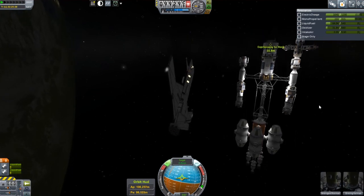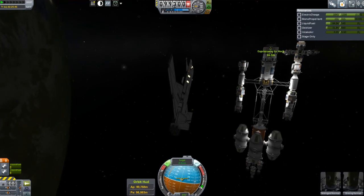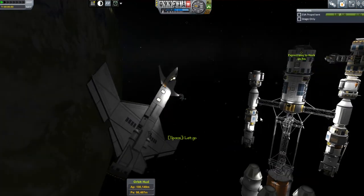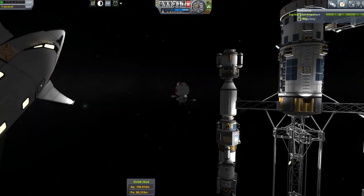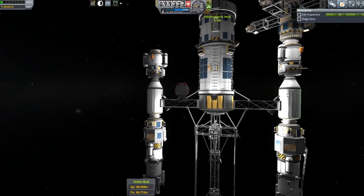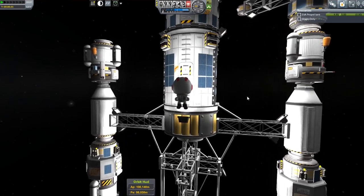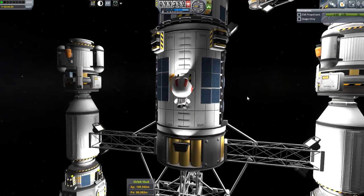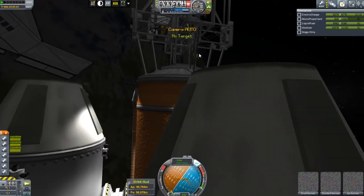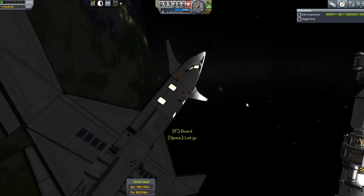We get up close to the Expressway to Heck, zero our velocity, and Jan Kerman gets out and EVAs over. I'm not going to show everybody EVAing over as that will take quite a while, but Jan is going to get into the hitchhiker pod. The reason I need five guys in there is I'll have two pilots for the landers, two guys for the science lab, and one guy in the cupola pod piloting.